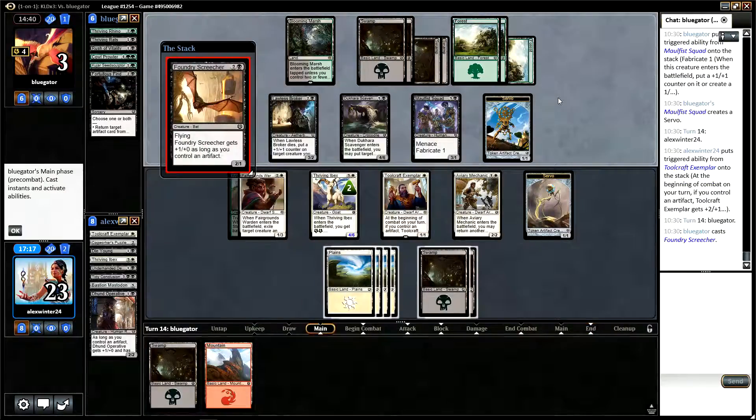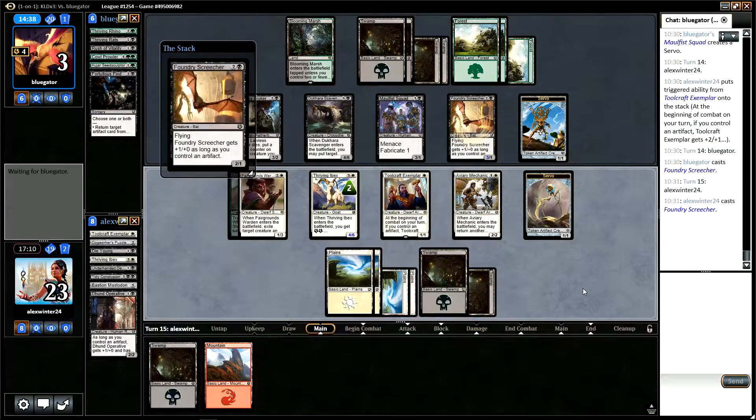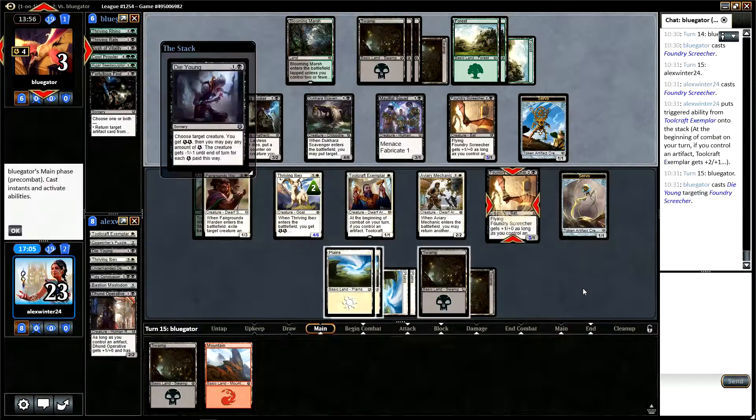Maybe that attack was wrong, I don't know — I feel like it worked alright for us in the end. That would have been such a good draw if they'd not just played their own. I think we want Make Obsolete in this game. Dream Black is a decent Fabricate pairing, and if they've got Morphous Squad for example — even in long combats like that one, Make Obsolete is really good at just tilting everything in your favour.